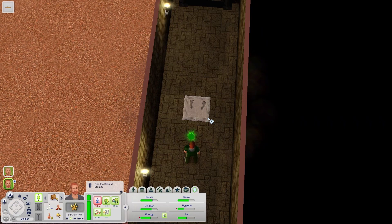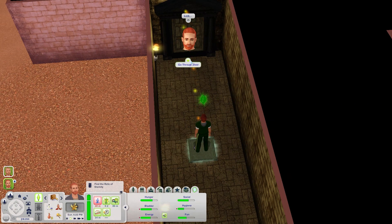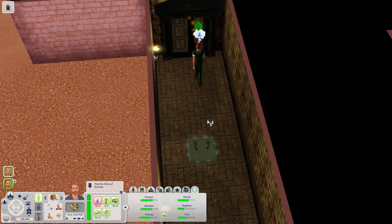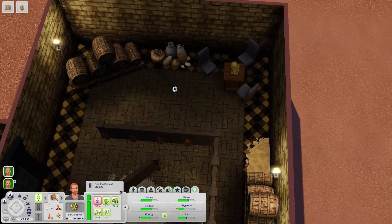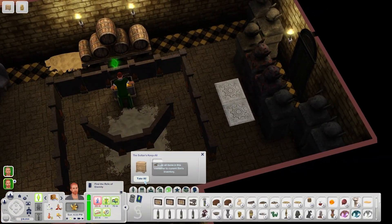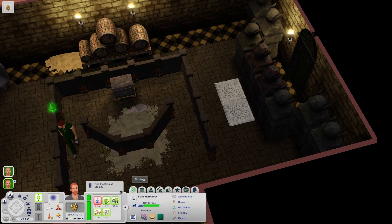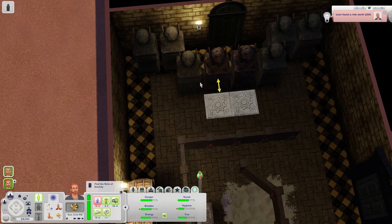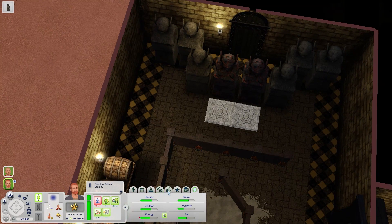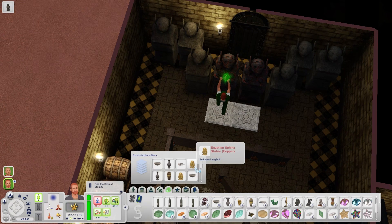Smash! Now, we can stand on this pressure plate and open this door. I would have thought the boulder was enough, but I guess they didn't want you teleporting past it. Here's a treasure chest we can open. It's a gold sphinx statue — I will take that. And some garbage, I think, but whatever. We're not going to eat shawarma. How are we doing on time? It's going to be close.